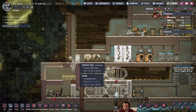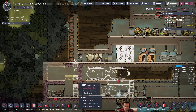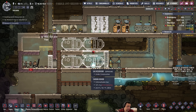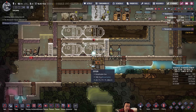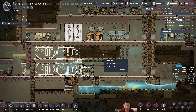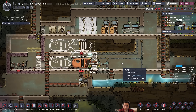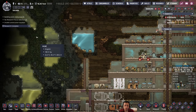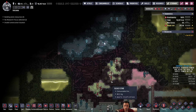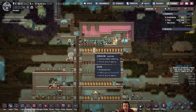This is a terrible spot for the door in hindsight because of where my compost is, but oh well - I'll fix it eventually. Will heat from hydrogen storage leak? I mean, yeah, it will eventually. Everything produces heat, and we'll have to deal with heat deletion at some point, either through a network of Wheeze Warts stored in hydrogen, or an AETN, or something like that.